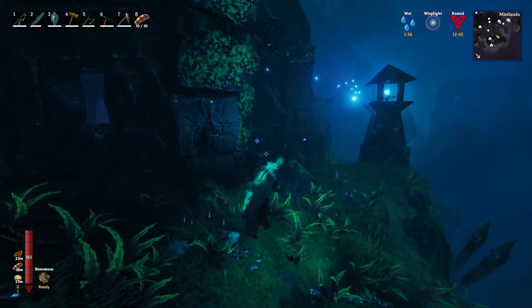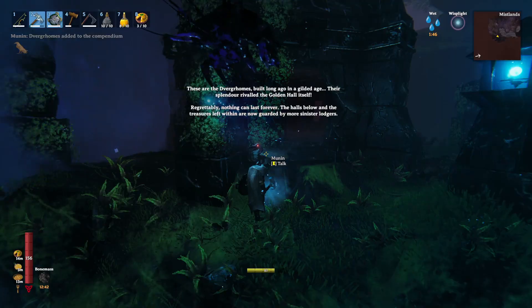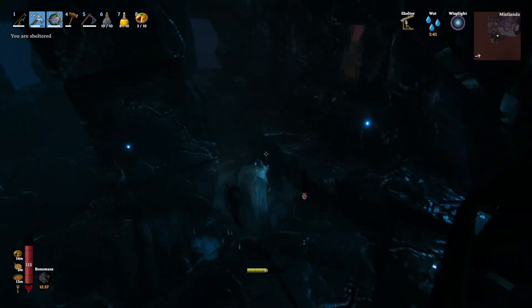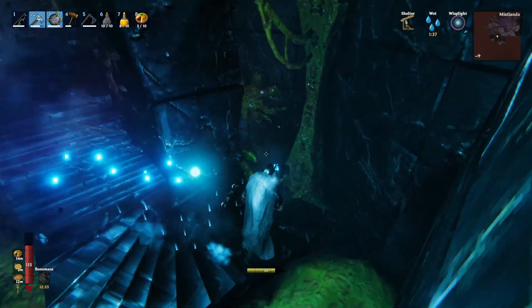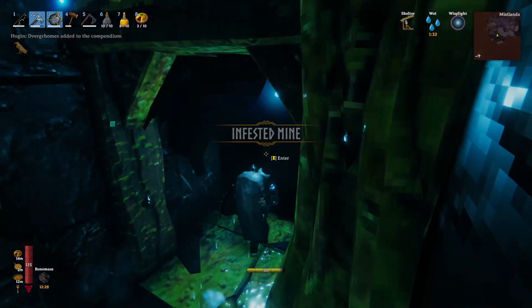We can find them in abandoned Dweger camps. Usually they look broken down with vines growing on them. To me, the easiest way to spot it is how many seekers are suddenly coming towards us, because the infested mines are guarded by different levels of seekers. So if there's more than three coming at us at once, it usually means that there is an infested mine very close by.